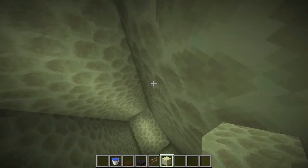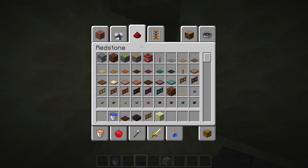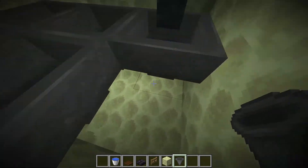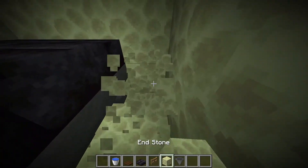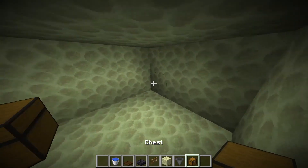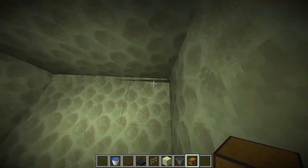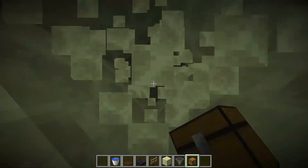Ahora vamos a hacer acá la zona de recolección, que es donde vamos a estar nosotros y donde vamos a matar a los Endermans y juntar toda la experiencia. Ponemos los hoppers como siempre, la zona de recolección de esta forma. Los slabs arriba. En este lado es donde va a estar la zona donde vamos a estar pegándoles. Sacamos dos cofrecitos — esto después lo podemos expandir, no hace falta, pero ahora para mostrar pongo dos nomás. Vamos a hacer un ascensor, alejándonos 8 bloques de la zona donde caen.